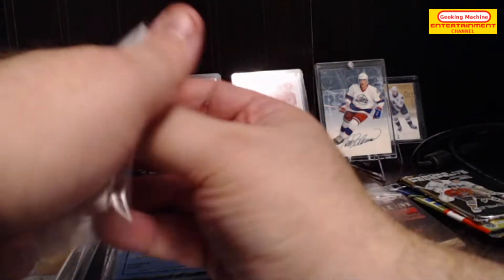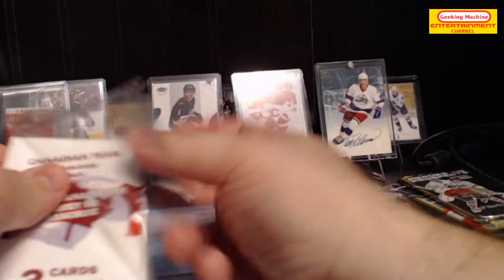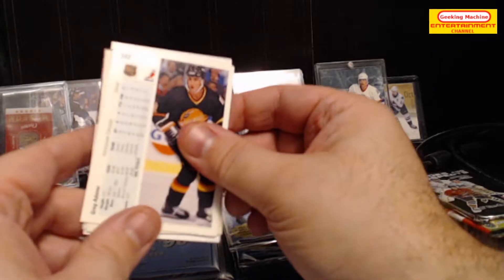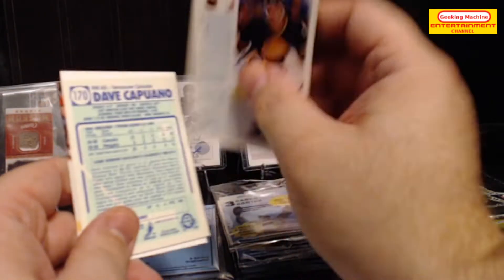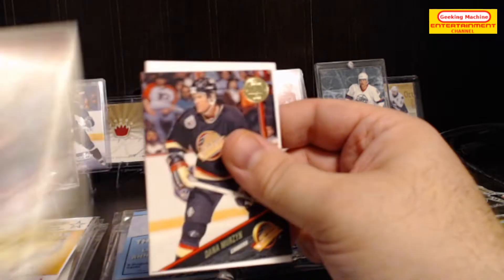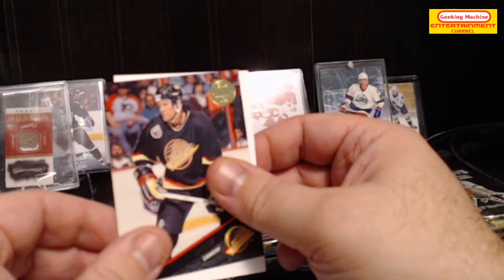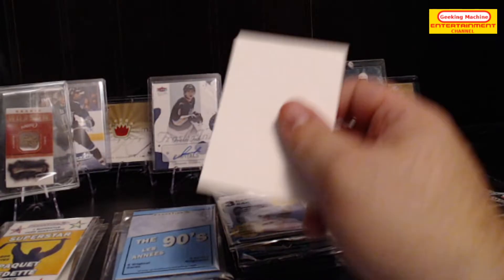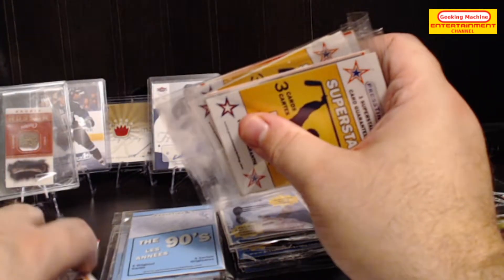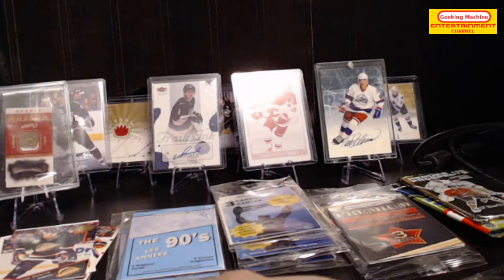Let's do the single Canadian pack - that was one out of eleven. We have a Greg Adams, Dave Capuano, and Dana Merzik. Let's put those here and move on to the superstar packs.